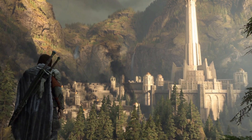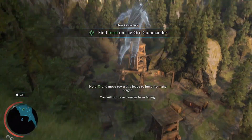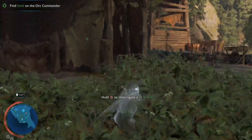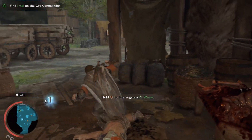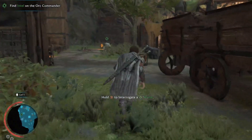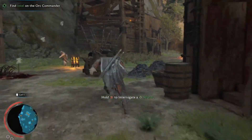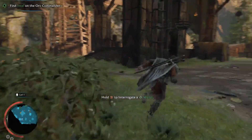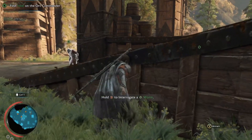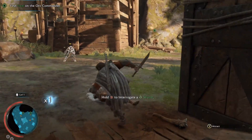We can skip the cutscene for Act 1, then press A to jump down off the ledge. In this section there's a prompt that says Hold B to interrogate a worm — ignore those instructions, don't hold B at all. What we want to do is finish up our kills here. The orange guards don't respawn, but the worms will endlessly respawn in the same areas, so we're going to take advantage of that to get kills.